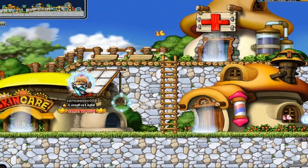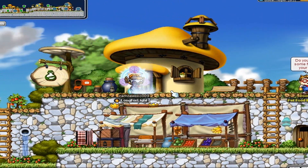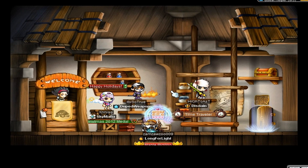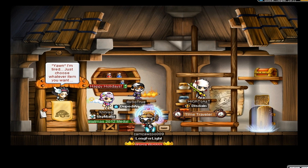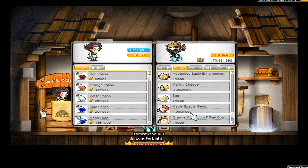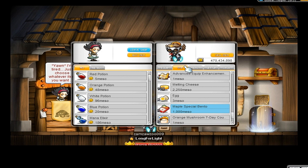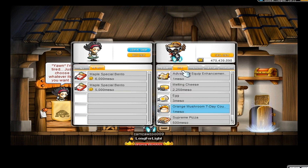Go to the potion shop right here. Once you're inside, talk to the shopkeeper, go to your Use tab, and find your bentos. As you can see, they sell for 1k each, so 100 of them would sell for 100k and so forth. I only got 5, so I should get around 5k.